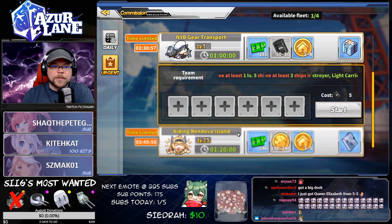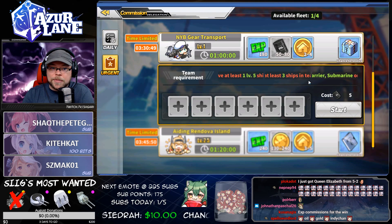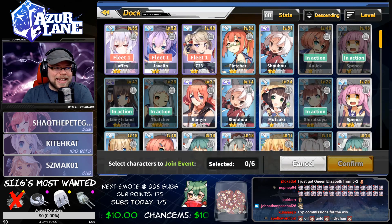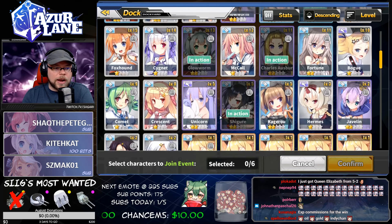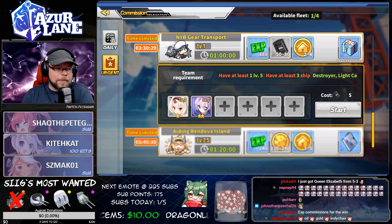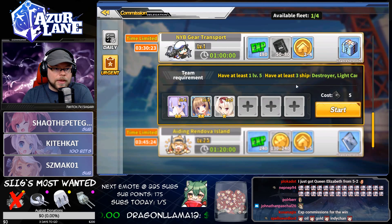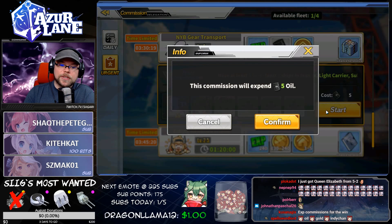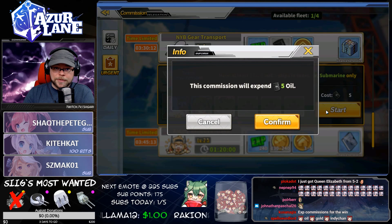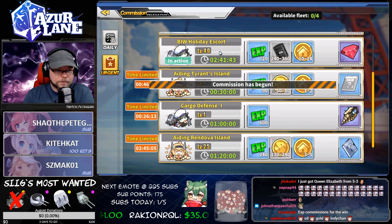To run a commission, there are different requirements. This one requires that I have at least one level five ship and at least three ships in the commission to run it, and there are certain requirements for what ship types you can have. You'll note that if I put in ships that don't meet the level requirement, it won't light up. If that's red, it's not met. So we'll put in a few level five ships here. Once everything is green, we can actually start the commission. Note that some commissions cost oil — those are generally anything that gives you items in urgent commissions. Daily commissions generally do not cost oil. Let's hit confirm, and that starts the commission.